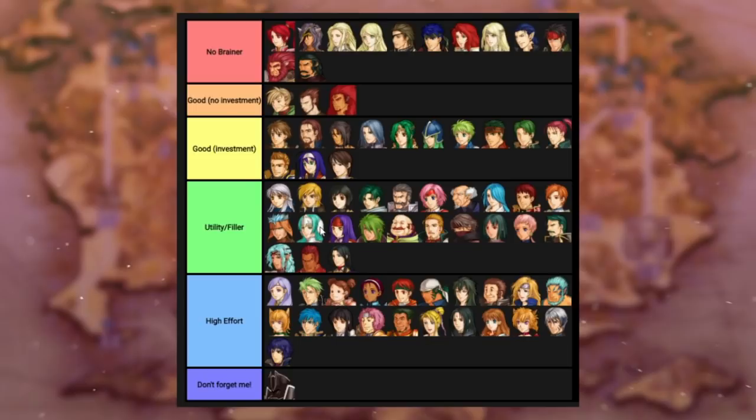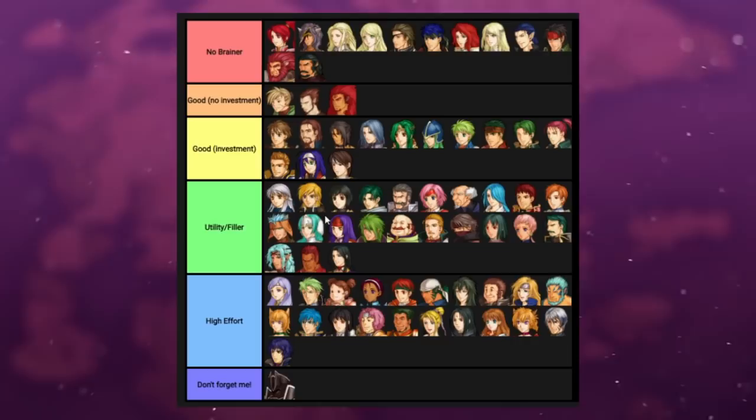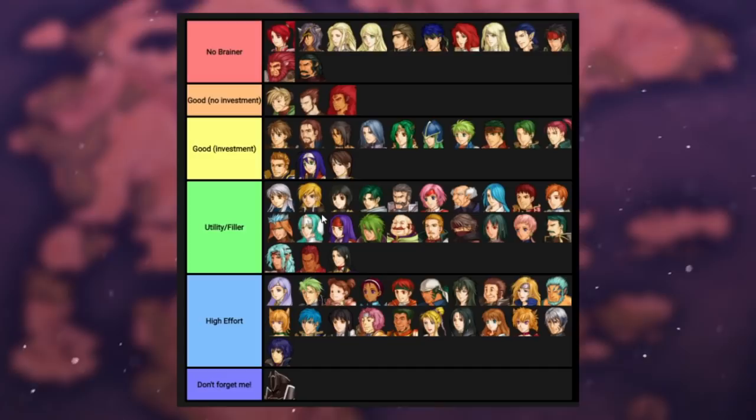Sigrun is here for fly utility. You could make her tier three if you wanted to — she's like one or two levels away. Her stats won't be good either way but if you really tried you could probably make her good — that'd be more of a High Effort thing. I usually just like her to rescue people around in the desert.